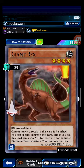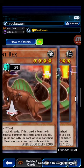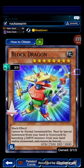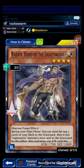First, we're playing 3 Giant Rex that we can special summon after it gets damaged either by Black Dragon or by Rock Spirit. Afterwards, 2 copies of Black Dragon — I would've run 3 if I had an extra one. 3 copies of Raiden, Hand of the Lightsworn, one of the engines of this deck.